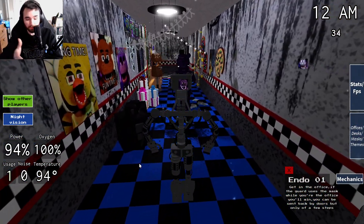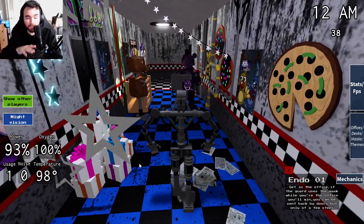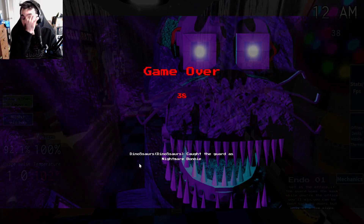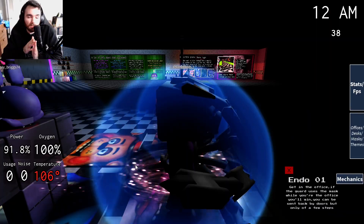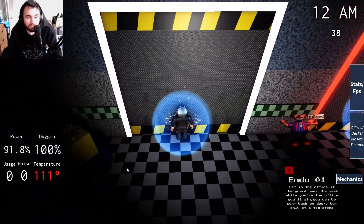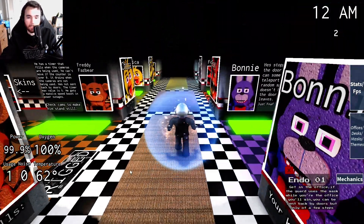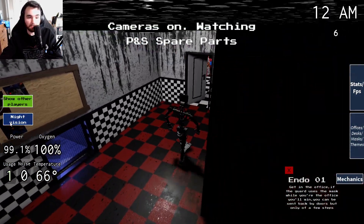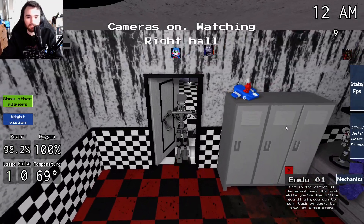Here's a tip they don't tell you — it's kind of slow, but if you can creep in, you can actually camp with Endo-1. This guard was pretty inexperienced. You go into the office but you don't go all the way in to trigger the kill animation. You just camp there — they don't tell you that, but you can camp. Again, you need a mask animatronic for this to work.